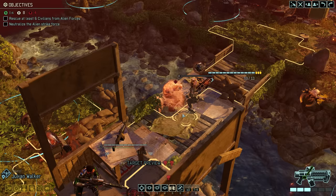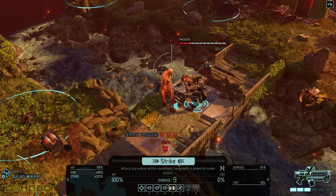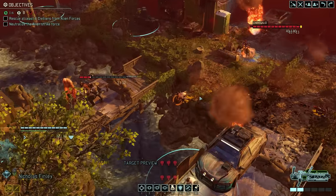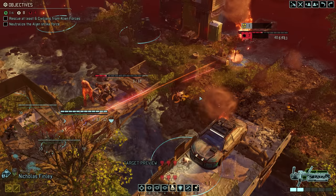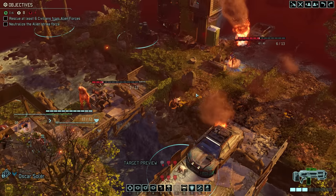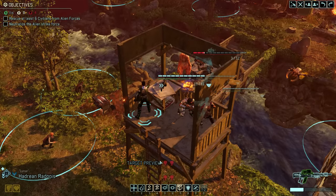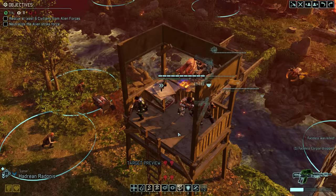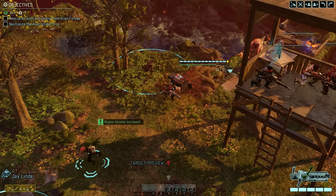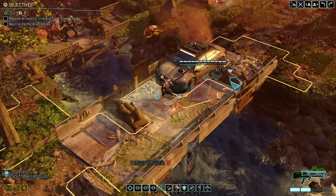Instead of rescuing a civilian, Julian reveals a Faceless. At least he doesn't activate further enemies, and the Faceless is easily dealt with — Julian punches it, Nicholas takes aim at the Chrysalid further back, Zucchini moves onto the high ground for the killing blow, and sharpshooter Radonis needs only a pistol shot to take care of the Faceless. That gets Radonis a promotion to Lieutenant. Grenadier QT moves up without revealing another one, and Helleborus does the same, going on overwatch to end the turn.